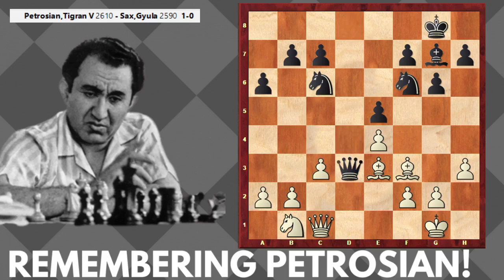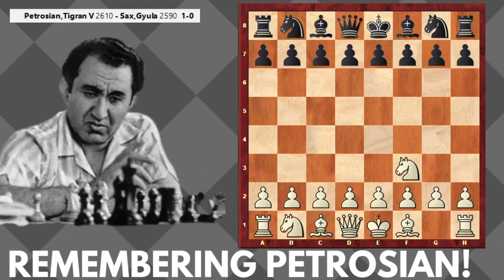Then I will show another interesting moment: the biggest white weakness is on the d4 square and the worst white piece is the knight on c3. The plan Knight to b1 allows white to play c3, take care of the d4 square, and eventually go to d2 and c4 — a really interesting moment showing Petrosian's great style.